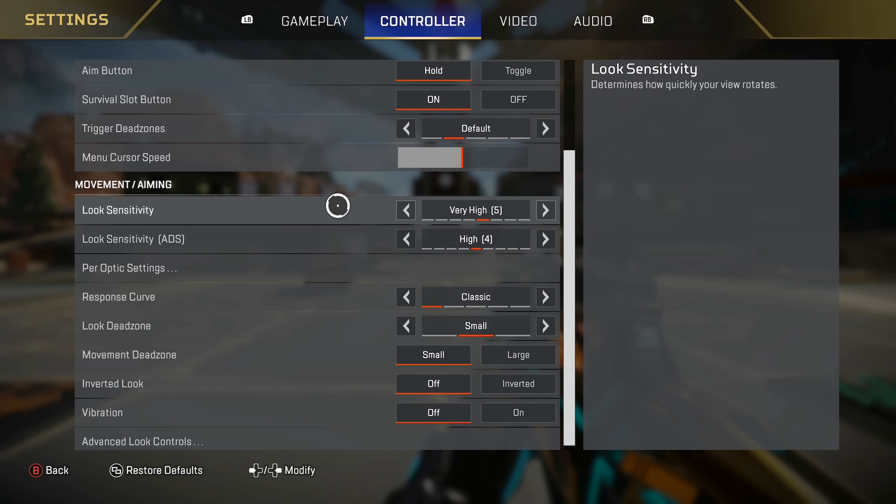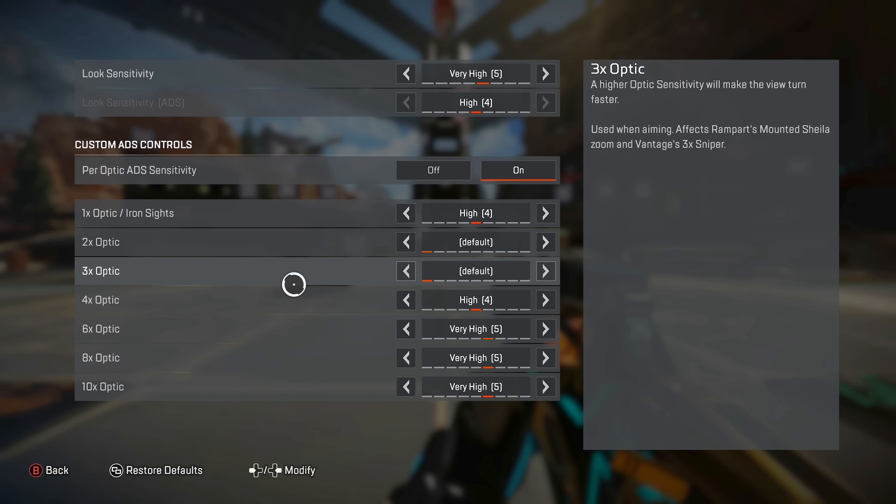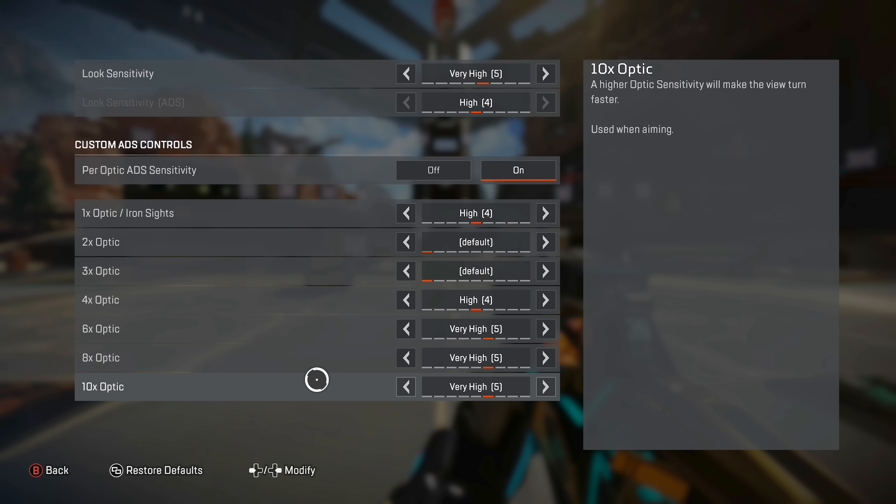For my movement and aiming settings, I am doing 5-4 in classic. I find this to be pretty reliable. I was doing 4-3 for a long time, but I find in Apex I need the extra movement so I can get more movement abilities off and just be a little more snappy when looking around. If you're a newer player or struggling with recoil control, 4-3 is probably the sweet spot for gun control. For my per optic settings, basically all the high zoom optics I'm doing 5 or very high, then 4 for 4x, and the 1x I have up a little bit. I'm not really using those 6-10x ones that often.